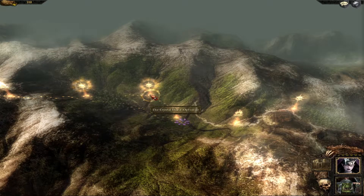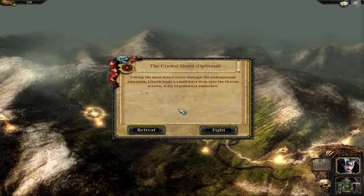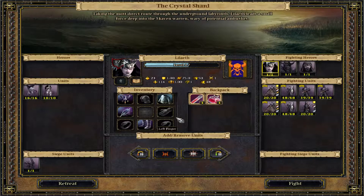Alright guys, let's do the optional one — the crystal shard — see what we're up against. Taking the most direct route through the underground labyrinth, Lilyev leads a small force deep into the Skaven warren, wary of potential ambushes. So apparently this is the most direct route. I thought this was like the optional reroute, apparently not.